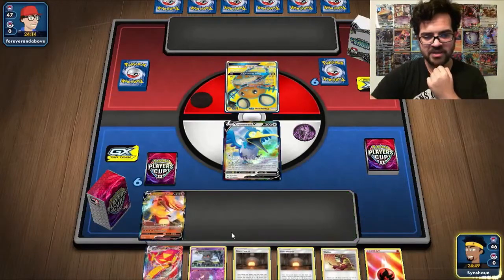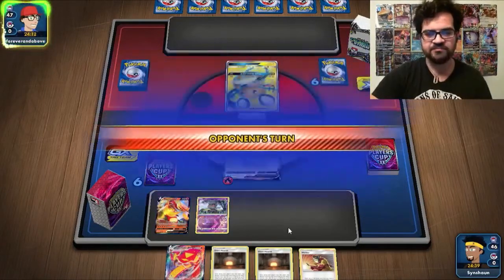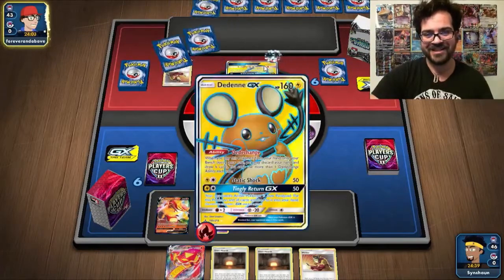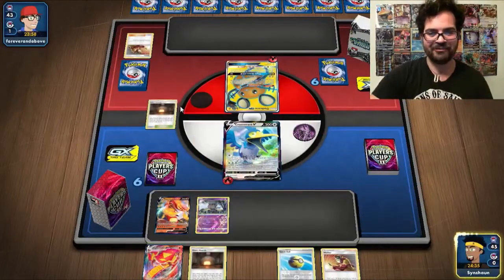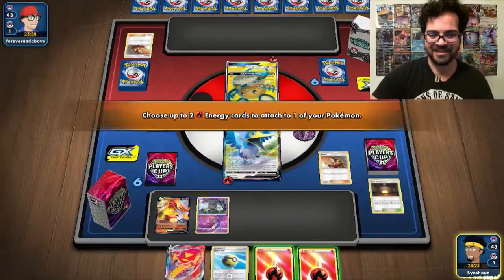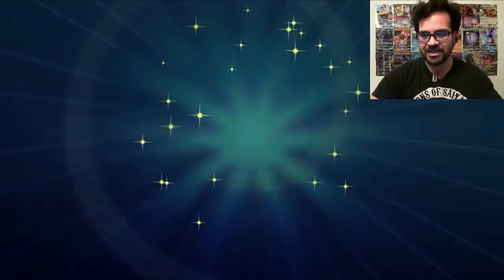We'll play our Centiscorch V down, play our Marshadow down, and just attach to the active. Even if my opponent Marnies us and we don't find the fire energy, we won't be able to be Catched. My opponent seems to be playing a Welder deck and is unfortunately having to Weld to their Dedenne. That is a swift game one — these things can happen where the star of your deck ends up being Cramorant instead of Centiscorch. We'll just Weld here and see a quick concession from our opponent.